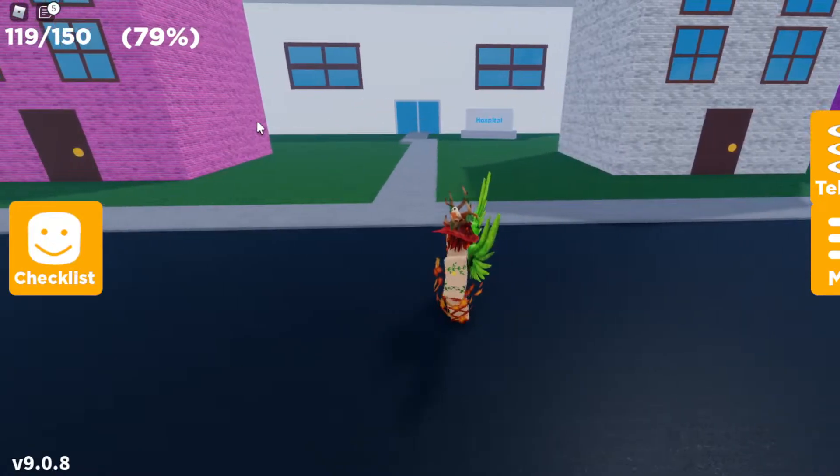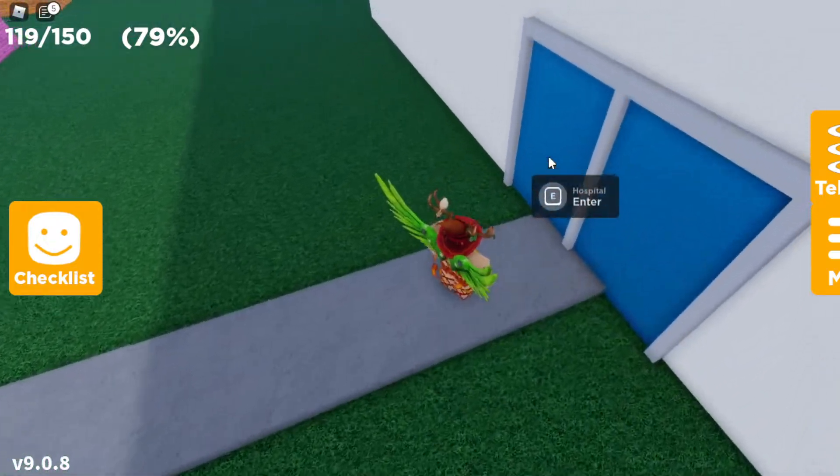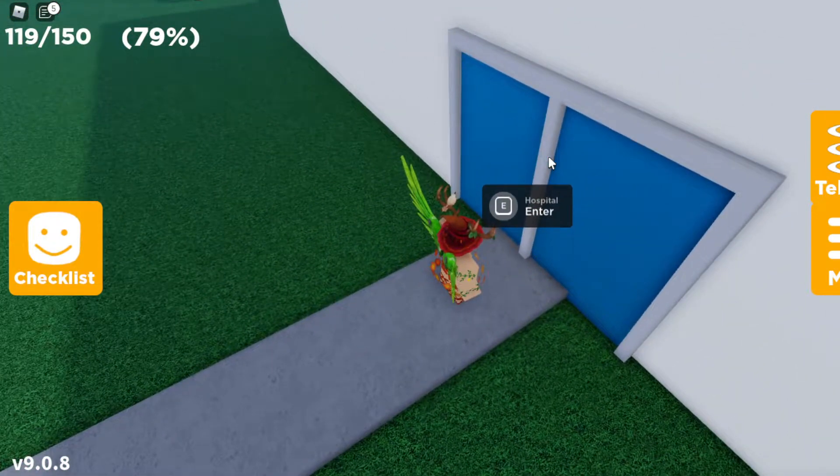Right over here, once you do find this right turn in between the pink and the white houses, you want to keep going straight forward and you should reach the hospital area. Once you reach the hospital right over here at the door, I'm on a computer, so it says to press whatever button shows on your device in order to actually enter the hospital.